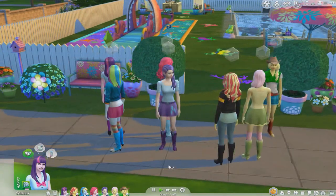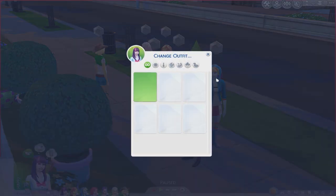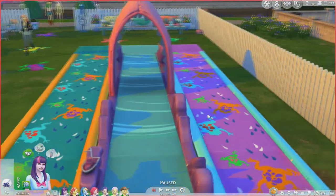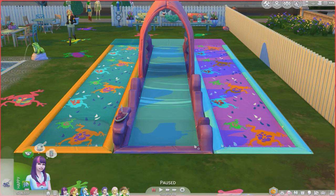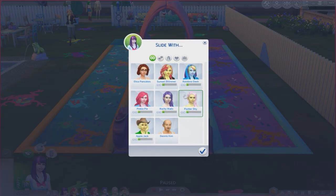First up, girls, you need to get into your bathing suits. They'll automatically change outfits when they start doing something. Let's start lining them up on the water slide — slip and slide, lawn water slide, whatever it's called. Twilight, do you want to do a trick slide or a real slide? Actually, Rainbow Dash would do a trick slide, so let's have Rainbow Dash and Sunset do a trick slide together, and then Twilight can just regular slide with Pinky Pie.